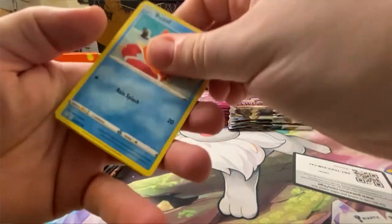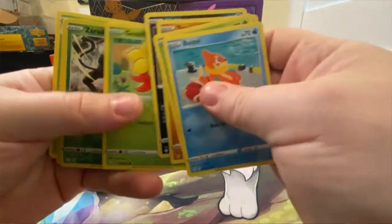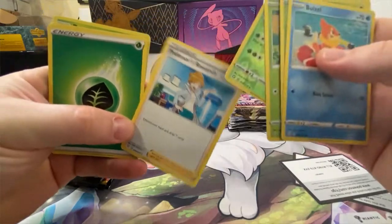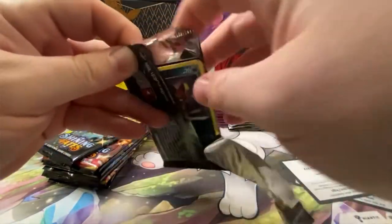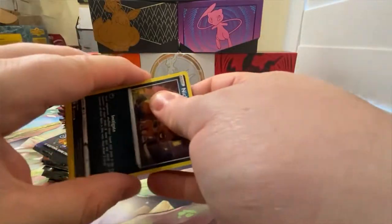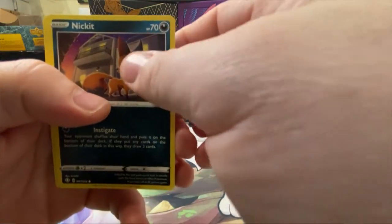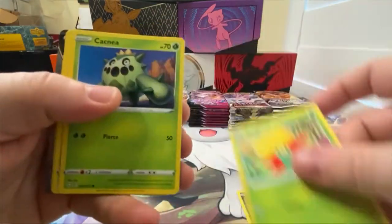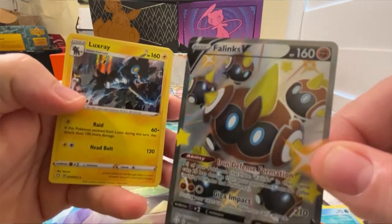I'll just total up the good stuff, not gonna count every 40 cents here and there. Pokemon Go and Shining Fates both have 10 packs so that's an unfair advantage, we're not doing it that way. Shining Fates — between Boss's Orders and Professor's Research, I don't know if any other sets have been like that where there's a ton of trainer rares. Oh — shiny Phalanx V! Look at that!